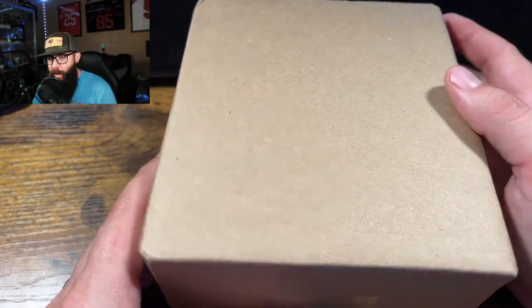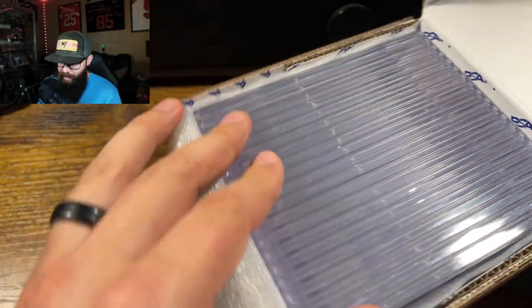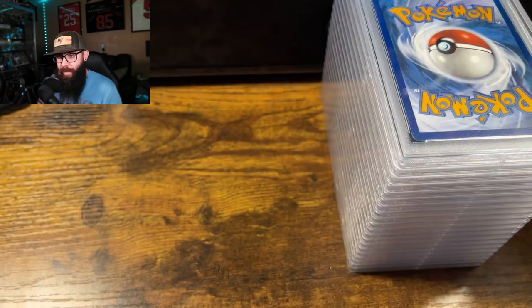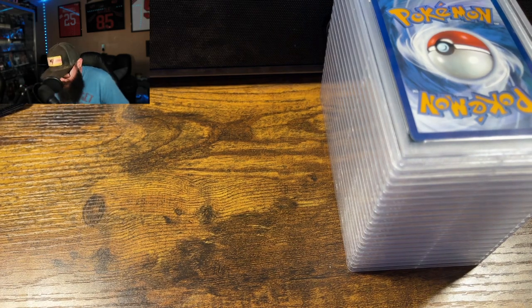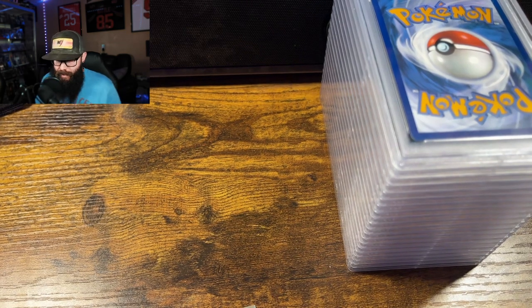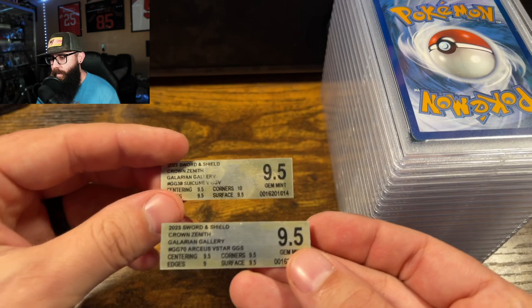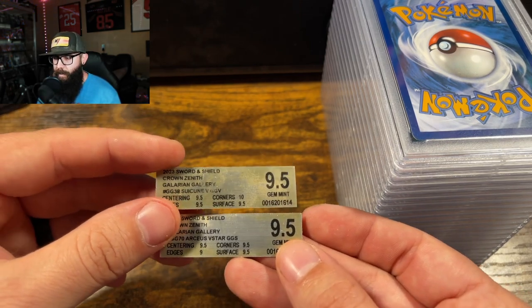We have a 20-card Pokemon PSA reveal here. We're just going to jump into this blind and check out the grades. I did do a pre-grade submission video before, so you guys can check out my pre-grades. We do have two crossovers — these were BGS 9.5s. We got the Suicune and the Arceus, so we're going to see if those crossed over to PSA tens.